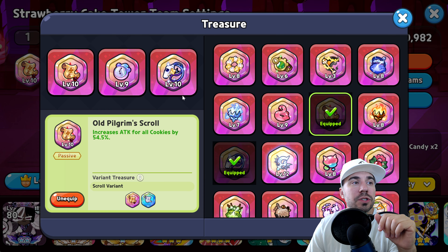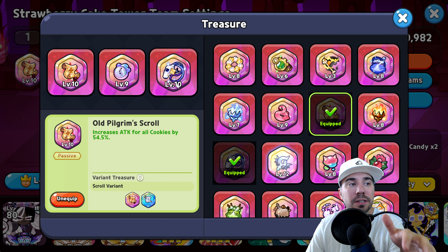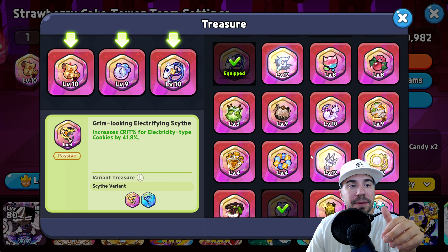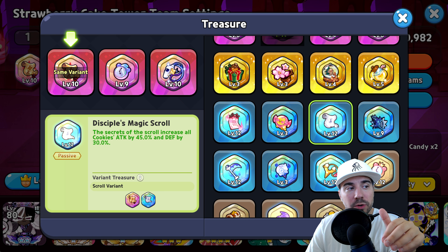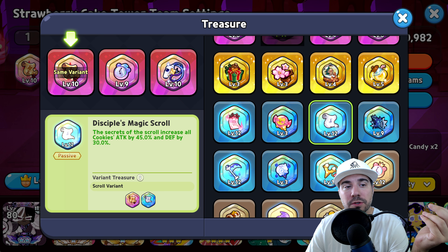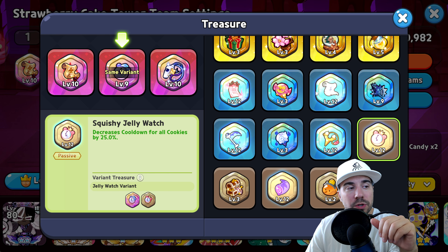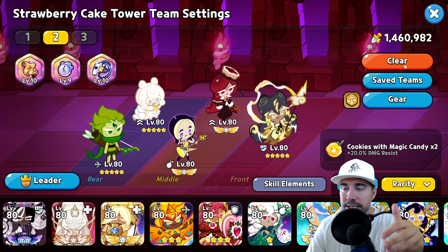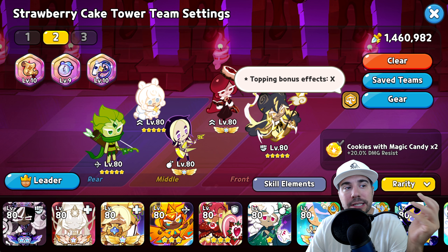For treasures, we're running Attack and Cooldown. You could consider Librarian's Enchanted Robes, or go in with Crit additionally. If you need more survivability, try Disciple's Magic Scroll for the defense. If you want more cooldown, the Squishy Jelly Watch is an option as well.